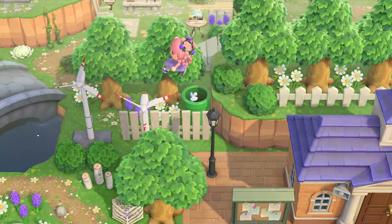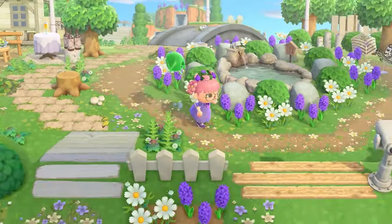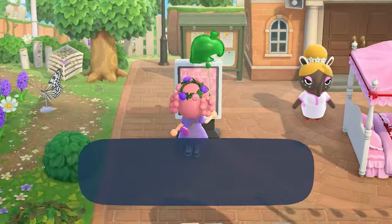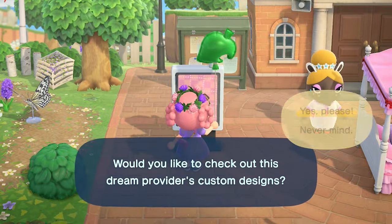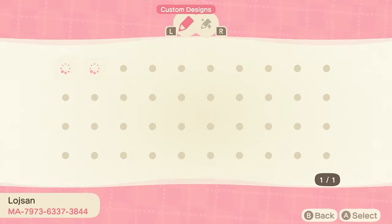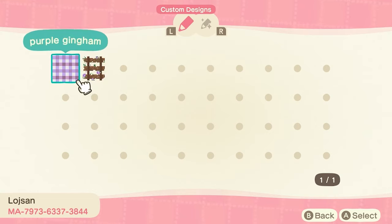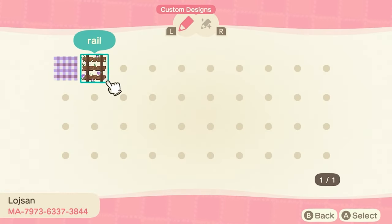Before we finish up, I want to peek at the custom design portal up front — I want to see which of these coats they made themselves. Connecting to the internet — I'm so emotional about the 3DS servers being shut down, and it has me thinking about someday when the New Horizons servers get shut down too. So they made this cute gingham and this little railway design — I feel like I've never seen that railway before.